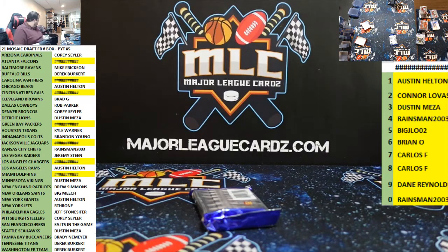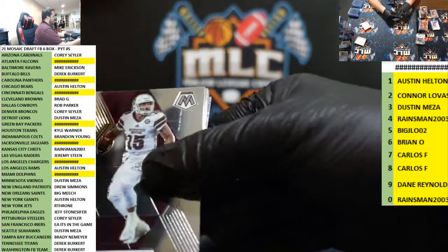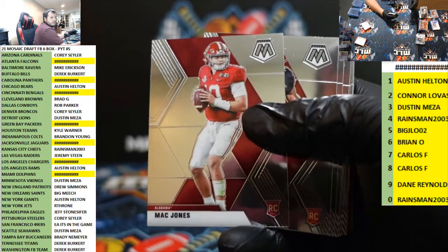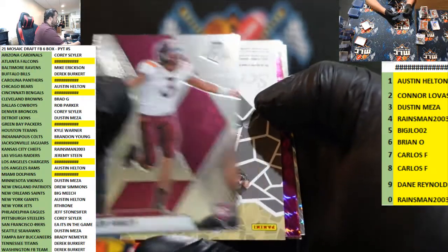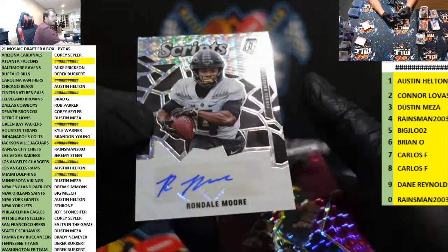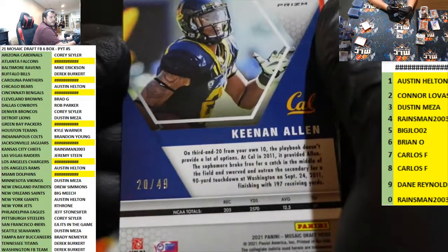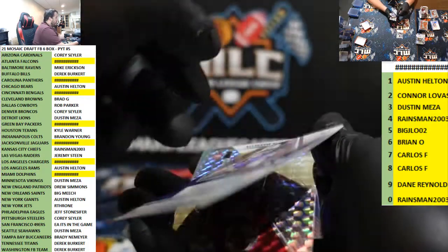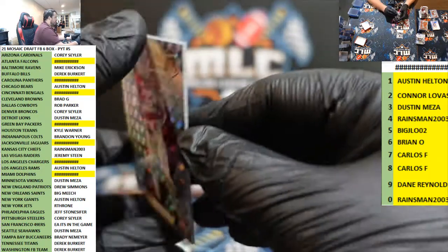Come on, last pack mojo — come on baby, please give us something to write home about. Mac Jones base. Rondell Moore, Arizona Cardinals — Cory Seiler second half craziness! Keenan Allen purple — nice one, 20 of 49. Zach Wilson red — alright, we got something. 68 out of 99. Our first dud of a break though — this is the worst one we've had by far.